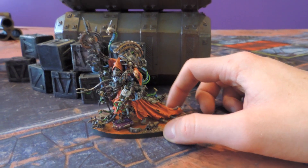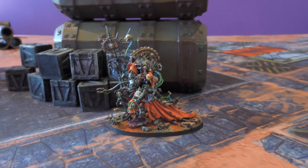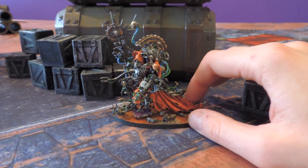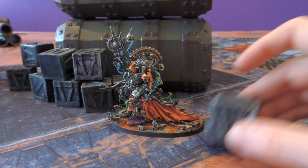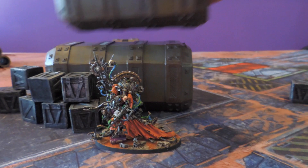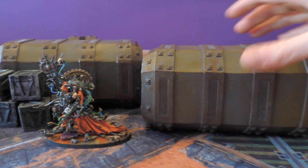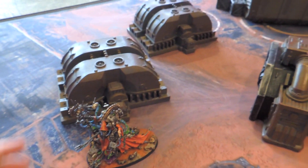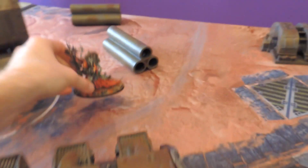Here we have a Skitari model for a size comparison. He's actually quite large, and his theme really suits this mat. So here are the crates — pretty big. You can see these are giant next to him. And we have the centerpiece right here, these engines, and the tubes.